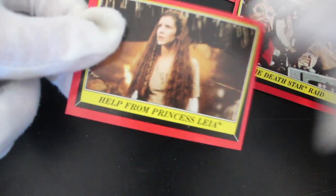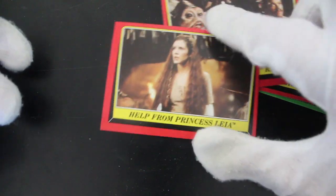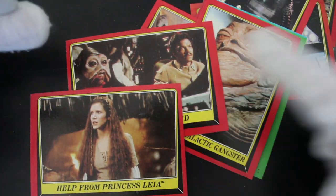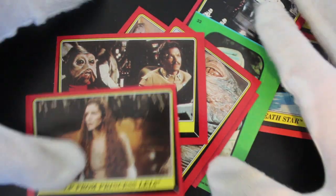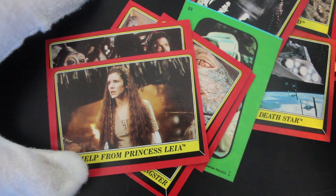And there she is — Carrie Fisher, bless her. Help from Princess Leia — she helps them. So that's it, Return of the Jedi. Good cards, lots of colorful pictures — look at that variation, you've got everything in there. That's it from me, Trading Card Tony. Like, subscribe, and ring the bell for notifications. See you again for another episode, bye!